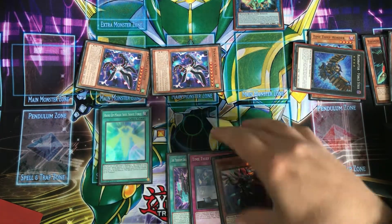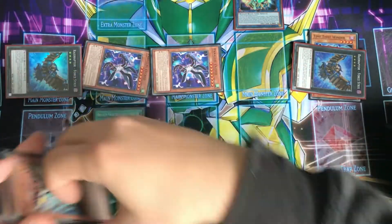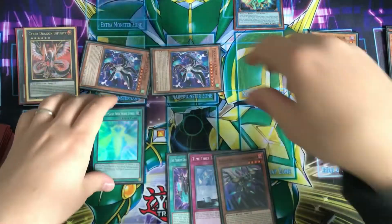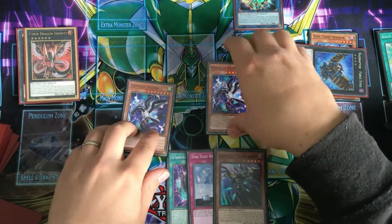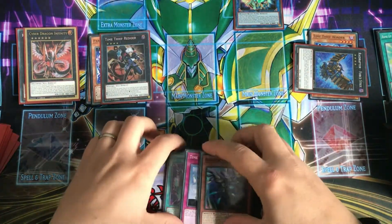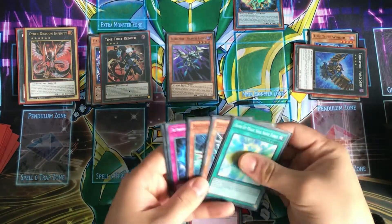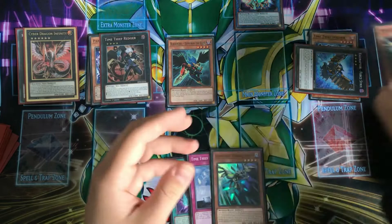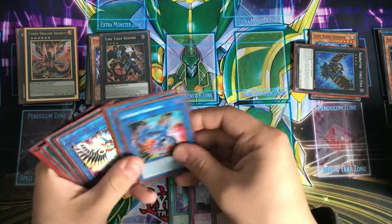But we're not locked into anything at the moment, so we can use Soul Shave Force — activating it to revive the Force Strix from the graveyard and rank it up into an Infinity. So now we are Nibiru-proof, and we can now turn our Parallel Exceeds into a Redoer. From here we can summon out the Strangle Lanius because we control a Dark monster. We're now locked into Darks, and we're going to bounce the Strangle Lanius using Zephyros, take 400 life points, and link our Wirestrix and Zephyros into Rusty.